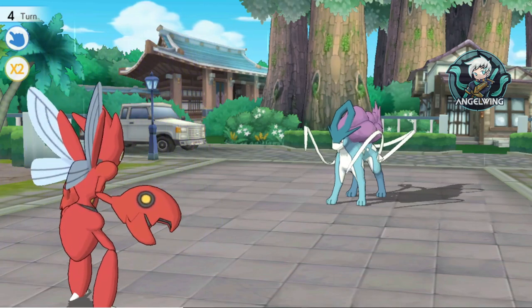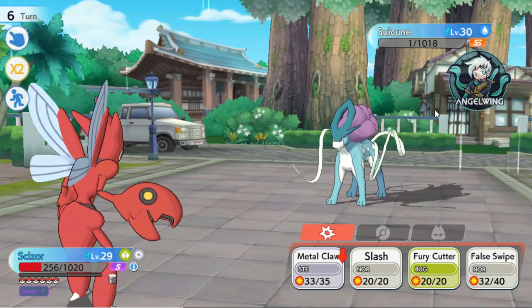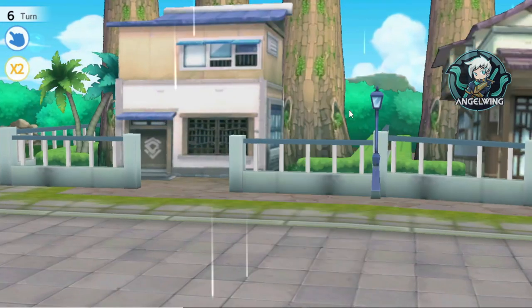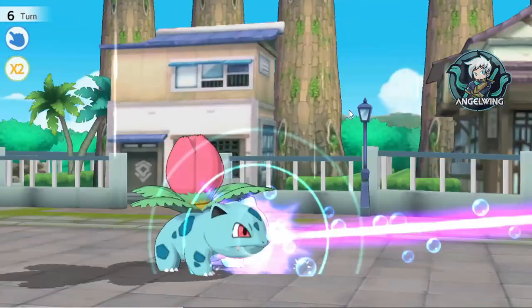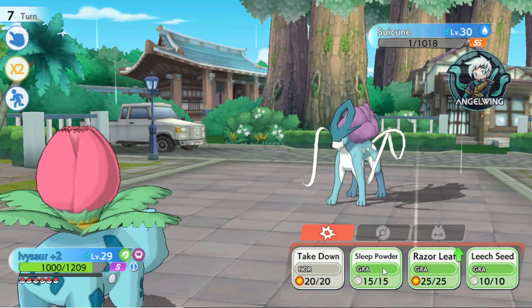What I am going to do is use one more False Swipe. Now each HP is 1, I am going to put it to sleep and then try to use Ultra Ball, because I had the Master Ball just in case. I don't want to use the Master Ball right now.